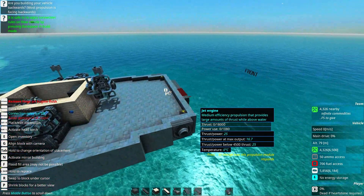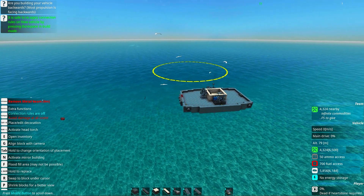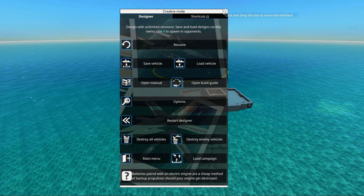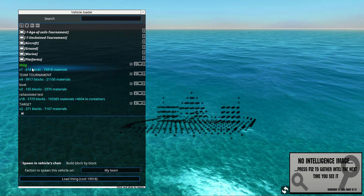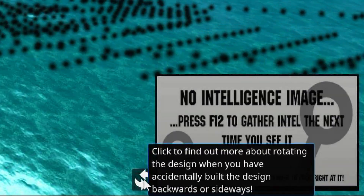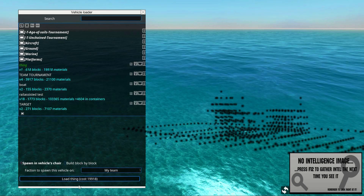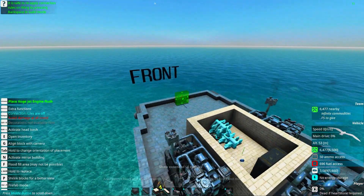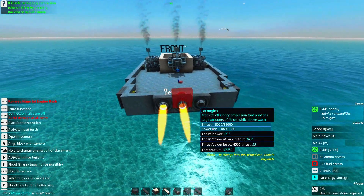I just realized I'm building this in the wrong direction — 180 degrees wrong. So let's save this vehicle, then destroy all vehicles, load the vehicle back, rotate it 90 degrees clockwise, rotate it again 90 degrees clockwise, and now load it. You can see it is magically turned in the right direction. This is how to handle when you realize you built it the wrong way.